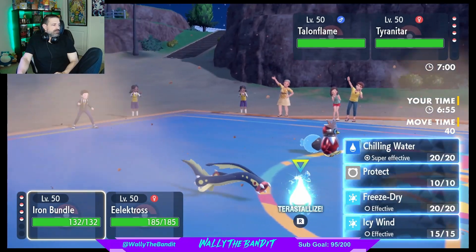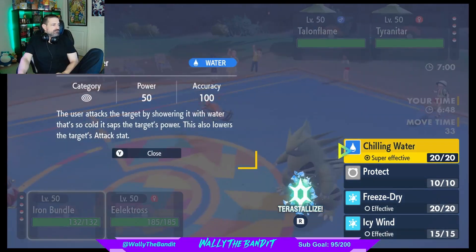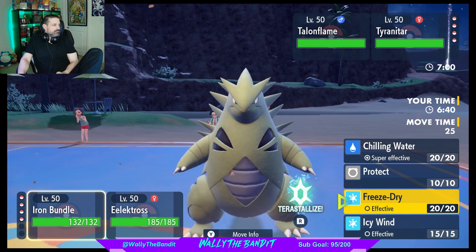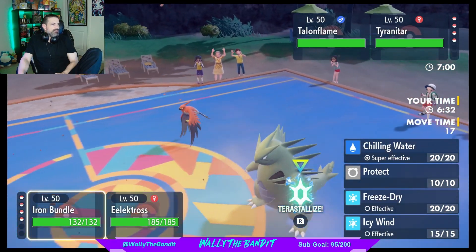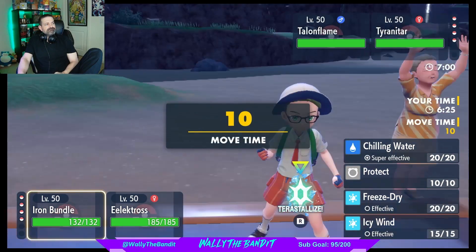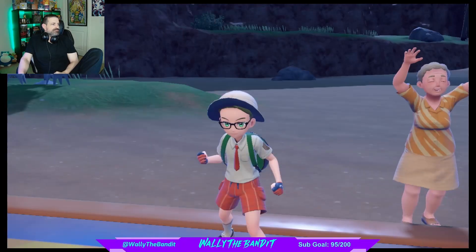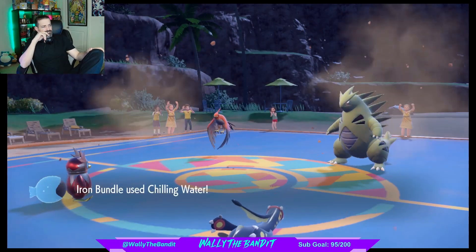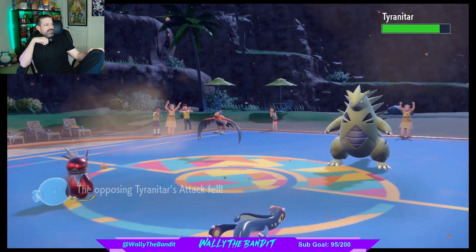Let's think about our tera options — Water's here, that's not a horrible idea. That would stop the rock. I'm going to go Chilling Water into Tyranitar. Let's go Thunder Punch up there. If I had more time I probably would have gone for the drain punch — I did not realize it had Drain Punch on it.